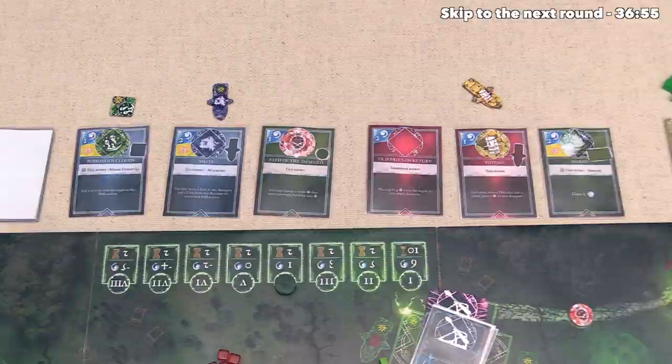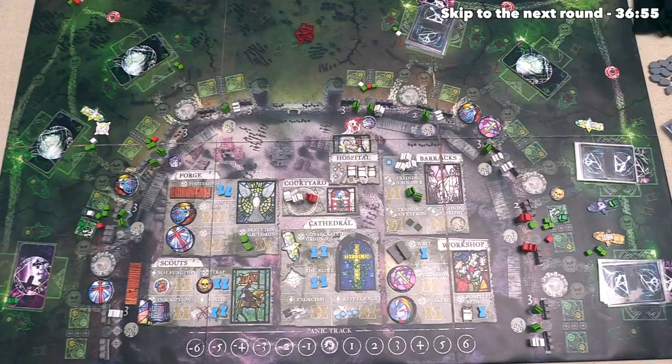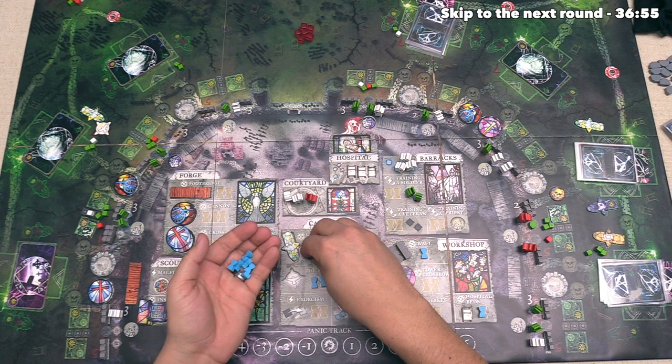After that, the panic level will reset. This means we can move the round token over and all of these spells will be reset and ready to use in the next round. Then all of these activation tokens will be pulled off of the board. Next up, we can pull all of the hourglasses off of the completed action spots on the board. And finally, we can return the white temporary tokens, so the saint token will head back over to the cathedral.